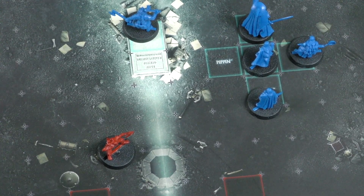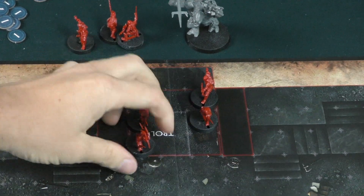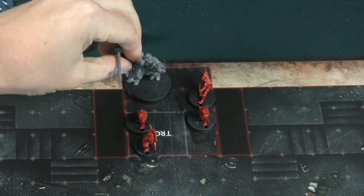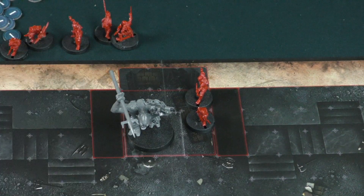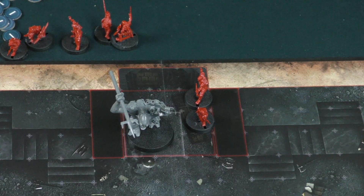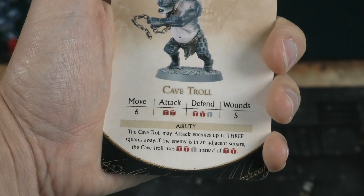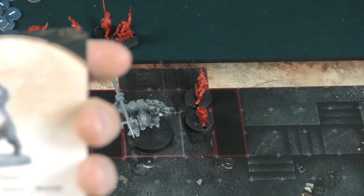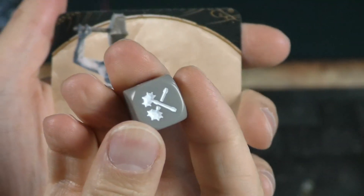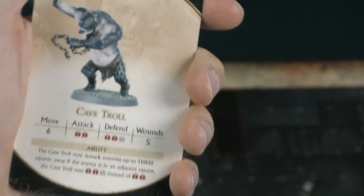If the cave troll card comes out, the cave troll actually comes up on the board. If goblins are in the cave troll's space when he arrives, he runs them over and kills them — so you have to keep goblins off that space. But he will be nasty when he comes out. He also gets to roll a gray dice for defense, and if you're adjacent to him, you roll a gray dice for your attack as well.